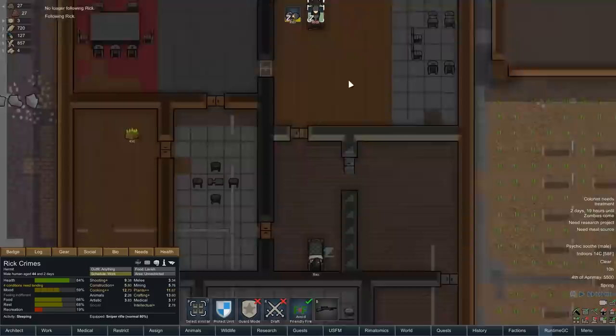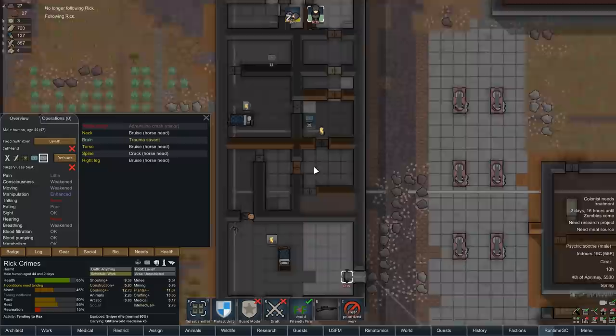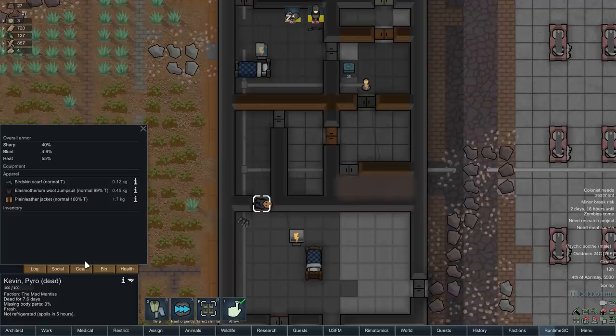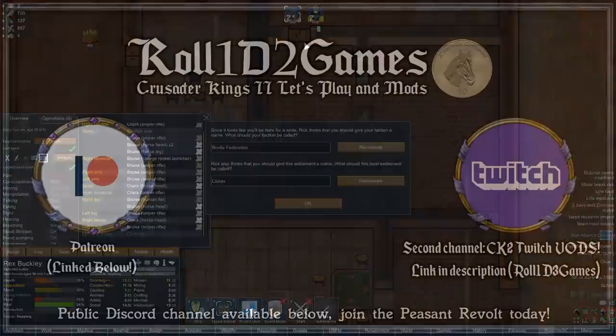Is Rex alright? He hasn't lost anything yet — but a load of wounds from the sniper and the charged rocket launcher combat still haven't been dealt with, so this is incredibly dangerous. Another dead person there wearing a birdskin scarf — not going to prioritize that. Now the important thing: I'm going to let you guys vote on the faction and city name. Whatever the top upvoted comments are, you guys can decide what Rex and Rick will call their new and very impressive home.